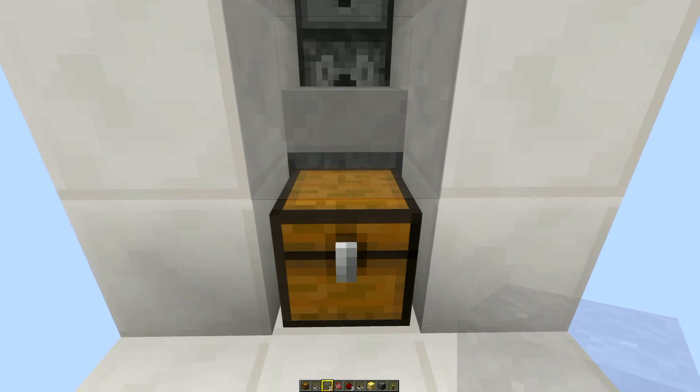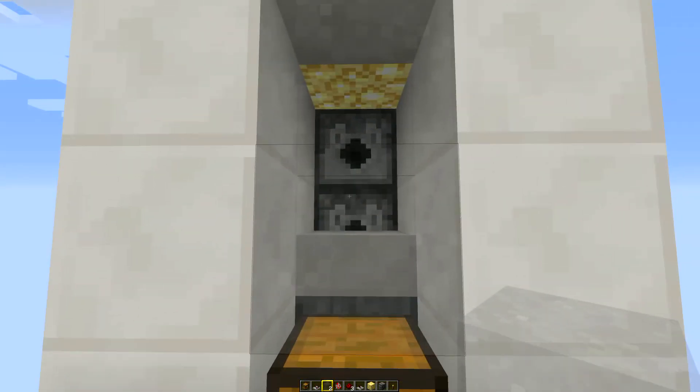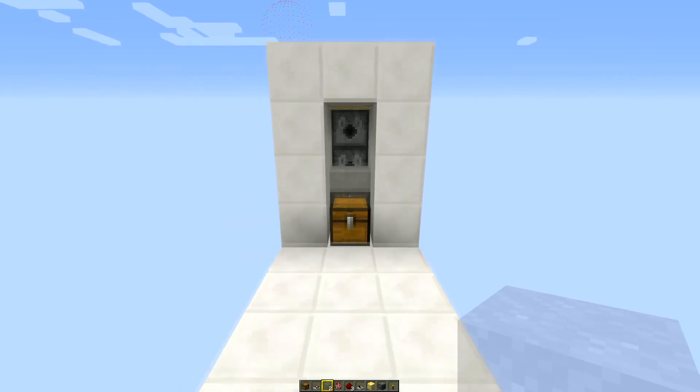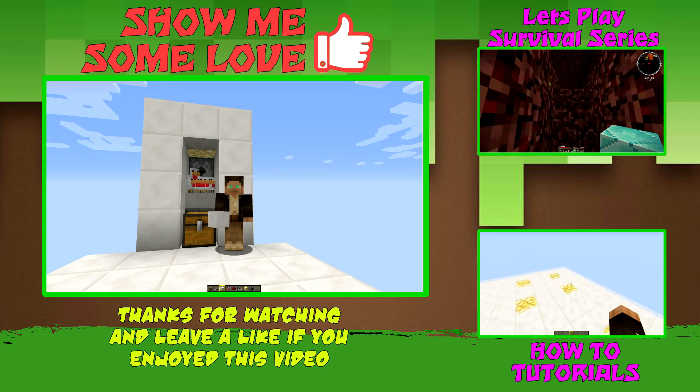All the drops are going to fall straight down into the hopper at the back and then into the chest at the front. There are a couple of limitations to be aware of with this cooker.